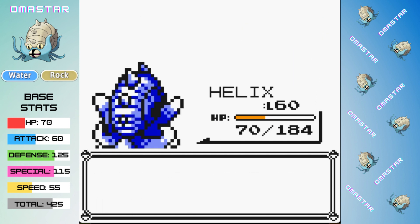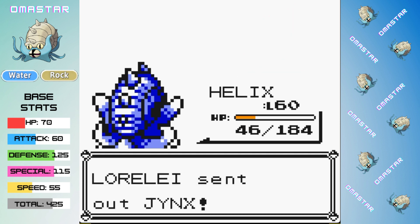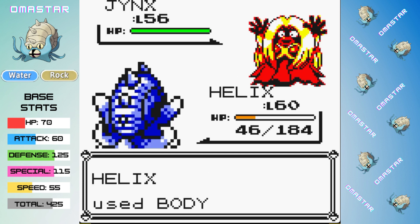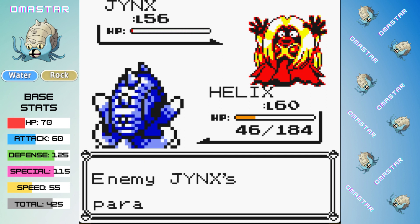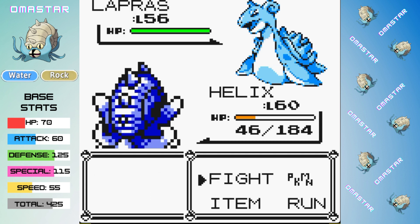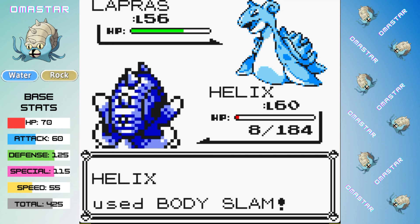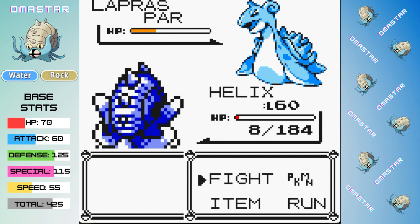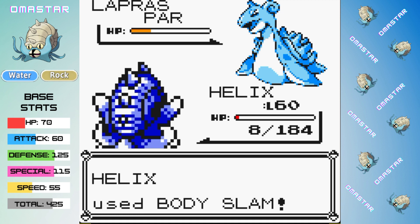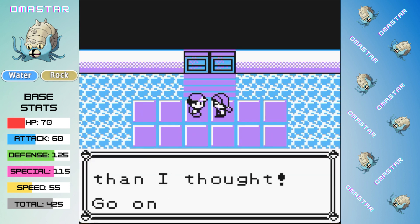We're able to finally finish off the Cloyster and move on to Slowbro — Surf is doing a lot of damage, and one more Surf finishes off Slowbro. Jynx is out next and it hangs on but is paralyzed, so we avoid taking some damage there. Lapras hits us with a huge Hydro Pump taking us to 8 HP, but our second Body Slam gets a Paralysis, and we're able to finish off Lorelei's team.